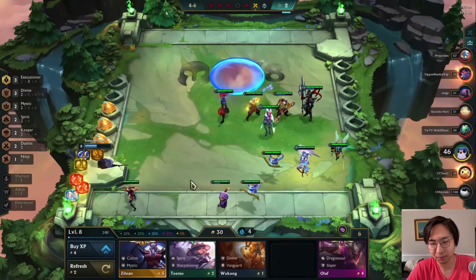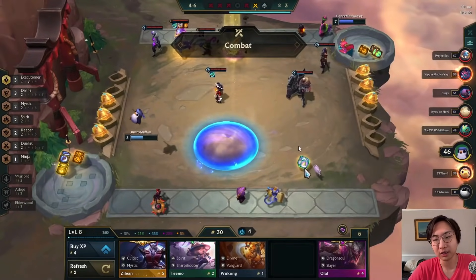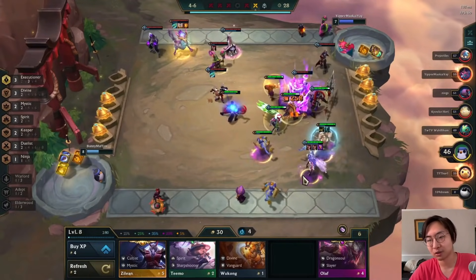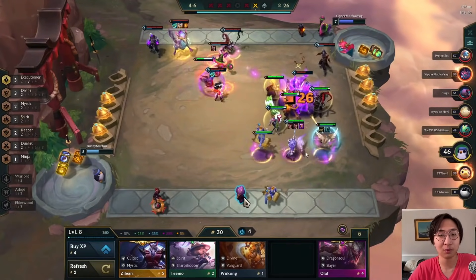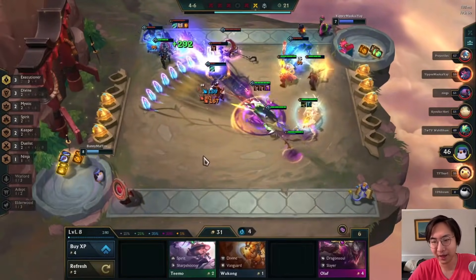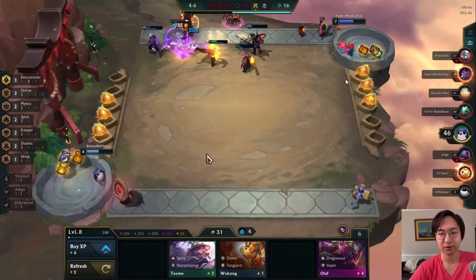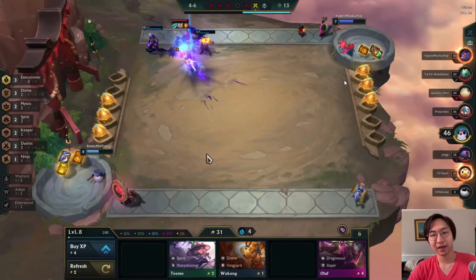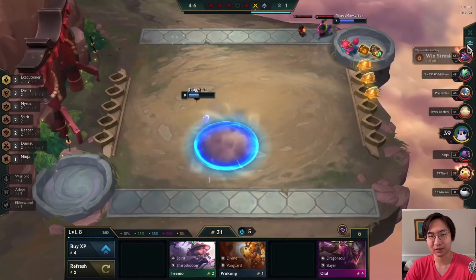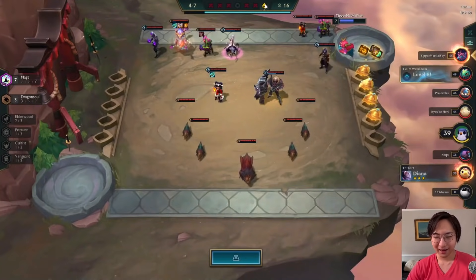The debate between Yuumi or Kindred holding all the aura items is literally just whoever's two-star. In this case Kindred is two-star so I put it on her. We're getting smashed by Aurelion Sol — he's a natural counter to the Kayle comp because Kayle stands in the back and is very squishy, and A-Sol just hits the squishy backline and one-taps her. We lost five in a row.